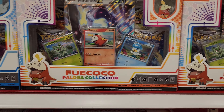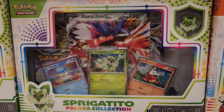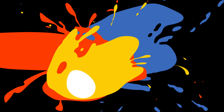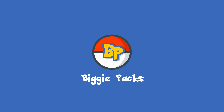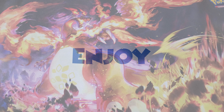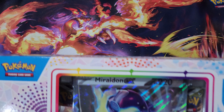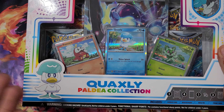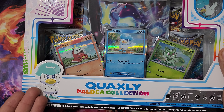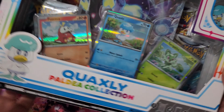All right, so we got Fuecoco, Quaxly, and Sprigatito. And for today's video, we are gonna choose Quaxly. It's a duck with a hat — or is it hair? Who knows, but we're gonna crack it today.